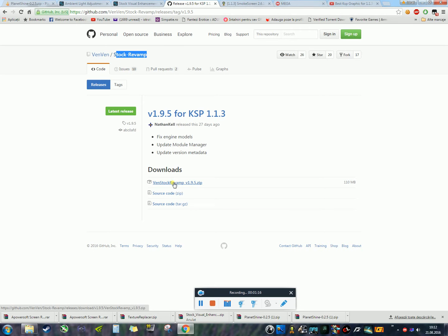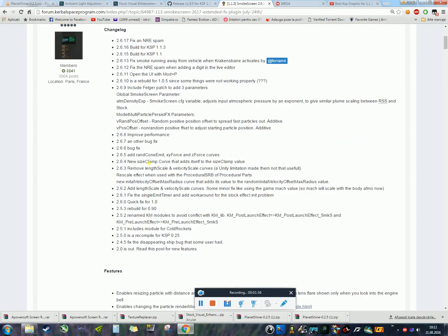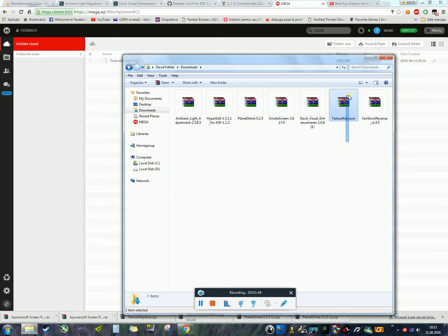You just click and download the zip file for Stock Revamp — it gives better textures for parts. You also have Smoke Screen here, which makes smoke from engines more beautiful. Download the zip, and the last thing I will link is a Mega upload for some planet textures so the planets will look more detailed and fine.